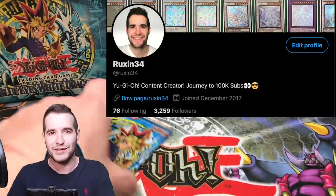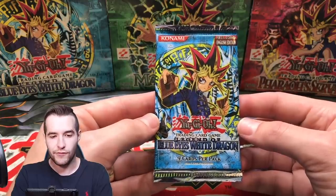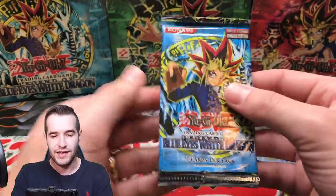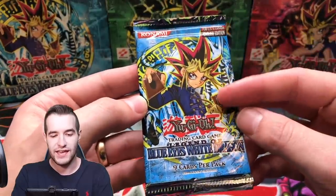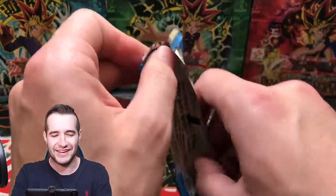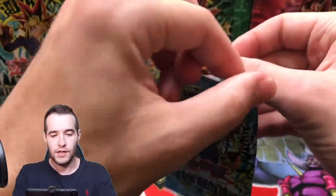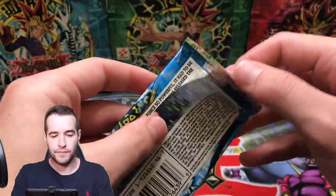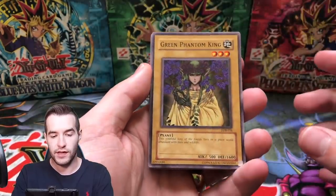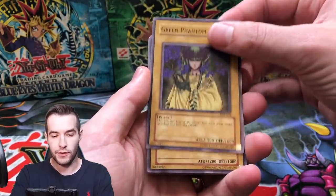Soul of Purity and Light — that was on Twitter, so you can follow me there. One pack for Nicholas B. This pack has a very interesting look — the black parts are really dark. Here we go, one pack of Legend of Blue Eyes. The packs look like regular old unlimited for the most part.